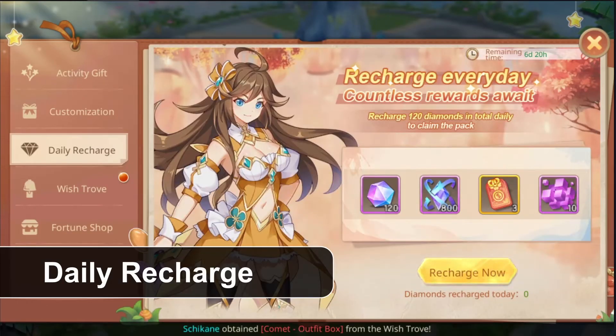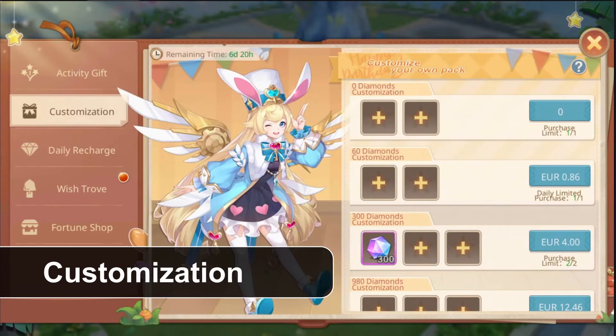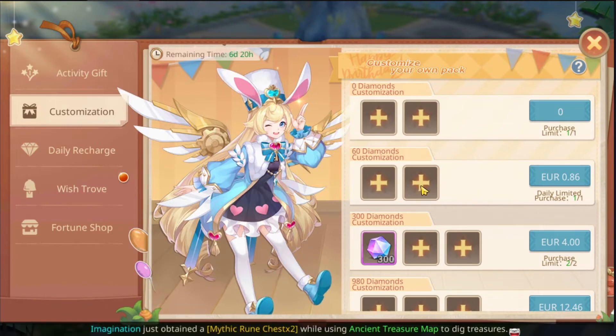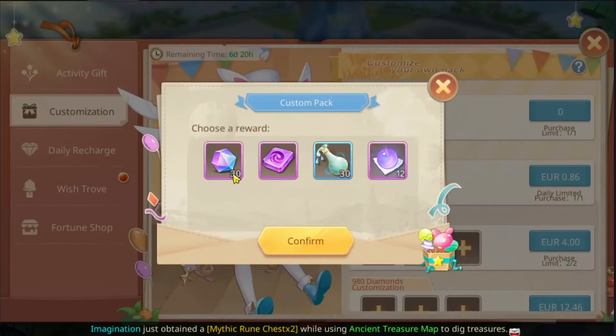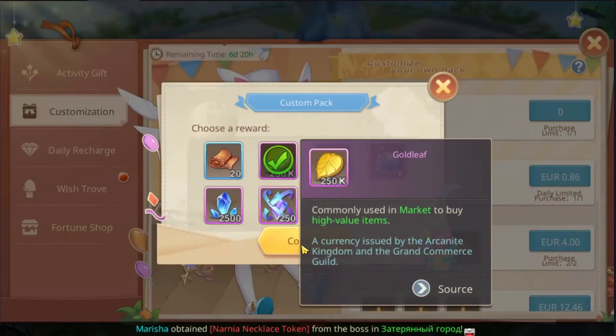The daily recharge will provide you with 120 diamonds, some Aegis material, and 3 wishing tokens. In the customization tabs you have several offers that you can use in combination with the daily recharge to gain some benefits. You get the first one for free.